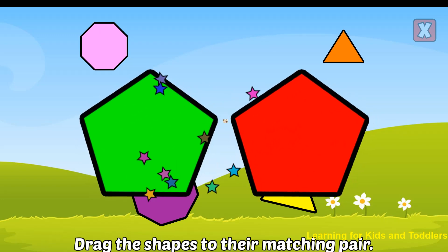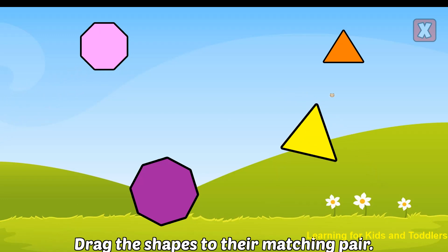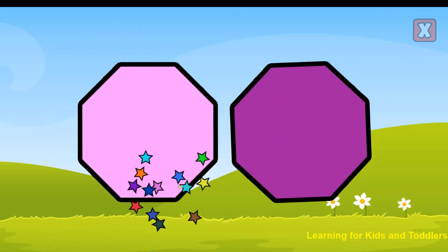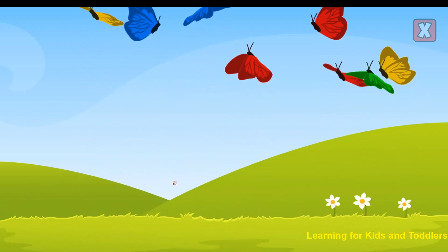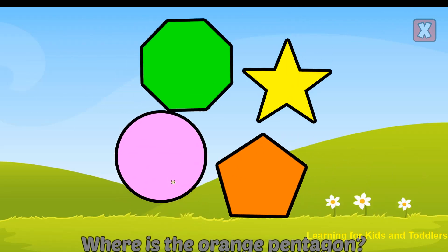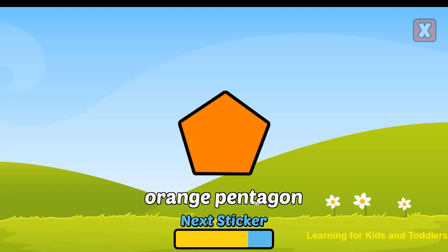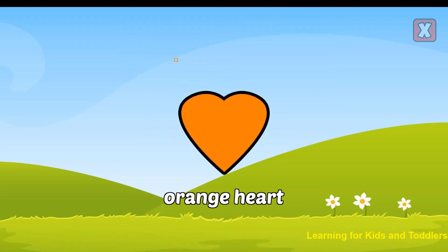Pentagon. Nice! Triangle. Awesome! Octagon. Awesome! Pentagon. Where is the orange pentagon? Right! That's an orange pentagon. Where is the orange heart? Nice! That's an orange heart.